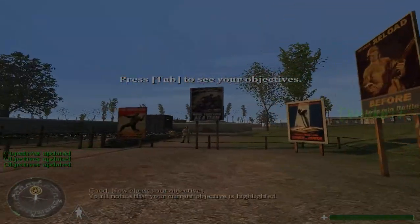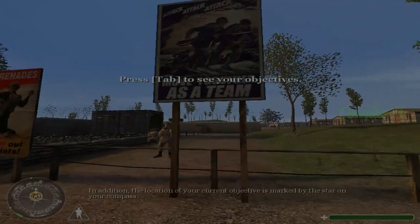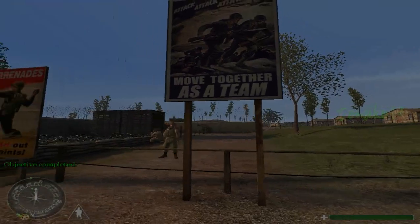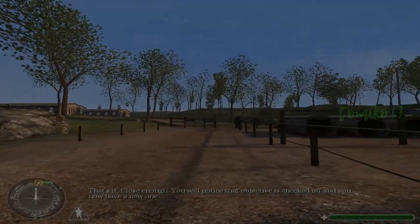Now check your objectives. You'll notice that your current objective is highlighted. In addition, the location of your current objective is marked by the star on your compass. That's it — close enough. You will notice that objective is checked off and you now have a new one.